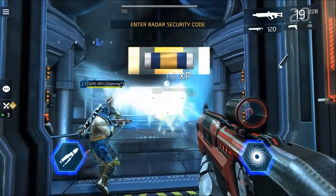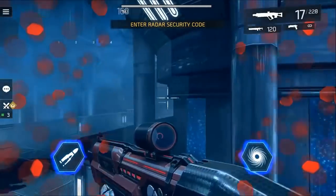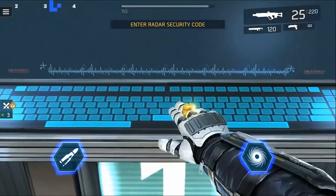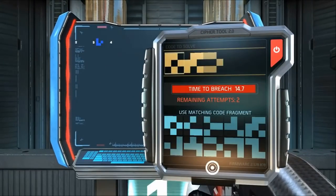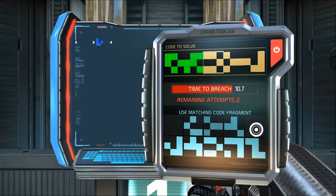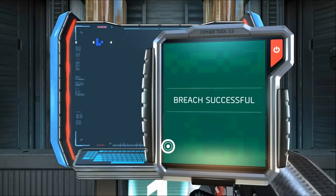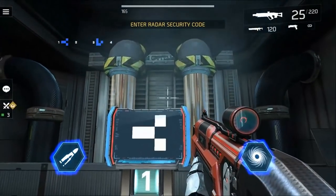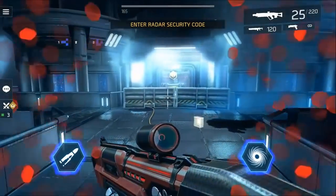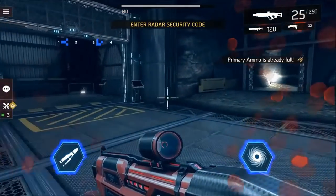First you need to clear the enemies because they won't let you hack. Clear everything, then you have code number one — click it, use the Cypher Tool 2.0, and it gives you access to code number one. Anyone on the team can find codes, and if one player finds a code it shows for the whole team. So your teammates will now see it on the top left of their HUD. We now have codes one and three — we still need two and four.